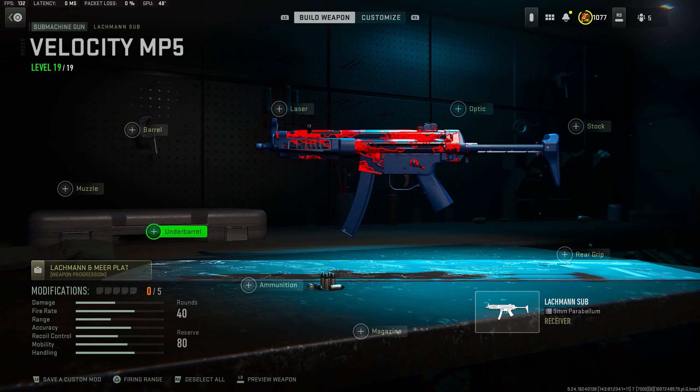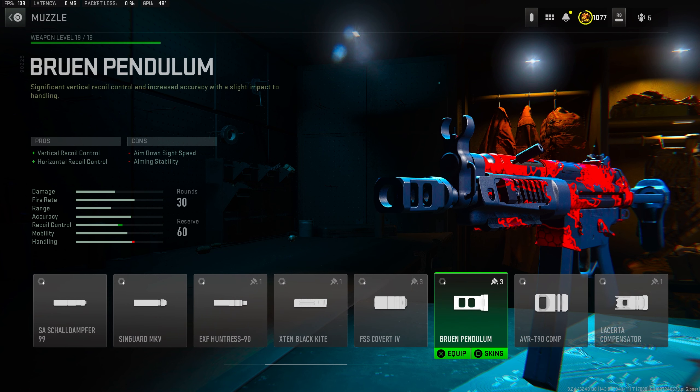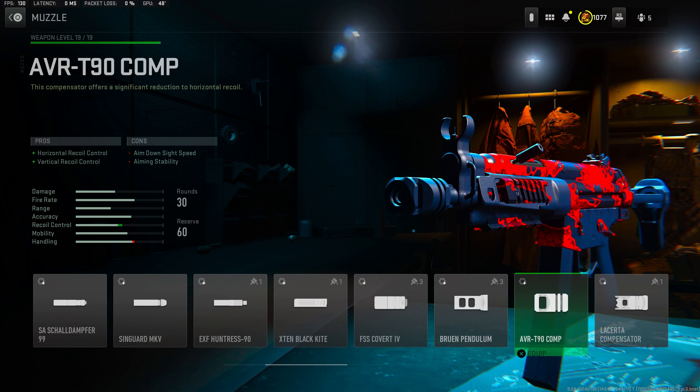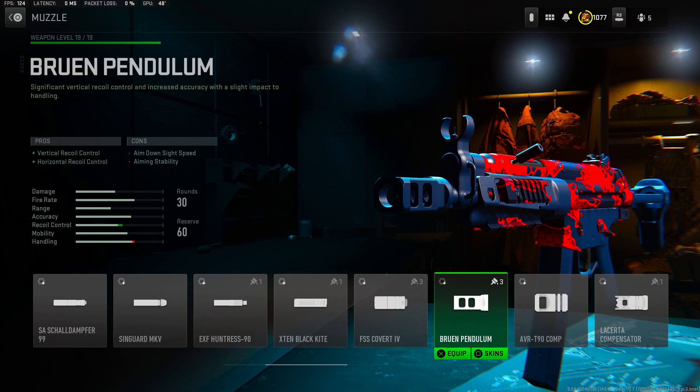Getting straight into the new best Lachman Sub class setup in Warzone 2. For the muzzle, make sure you guys are all rocking the Bruin Pendulum for the vertical and horizontal recoil control. We mainly run it for the vertical recoil control because the Lachman Sub is mainly vertical recoil, so we want as much as possible. Definitely make sure you guys are all rocking the Bruin.